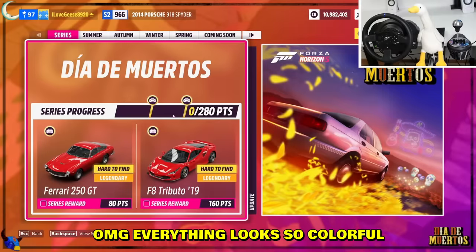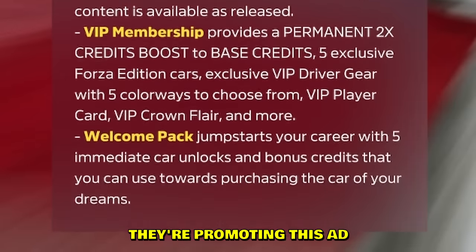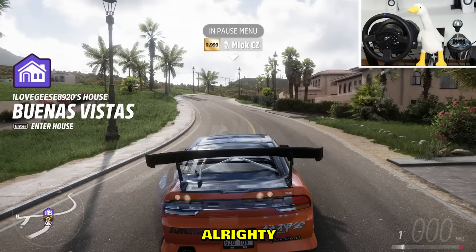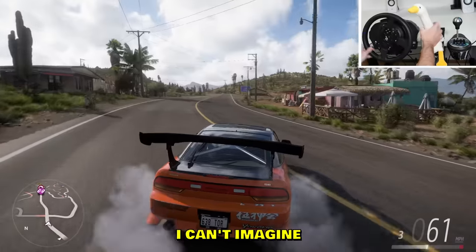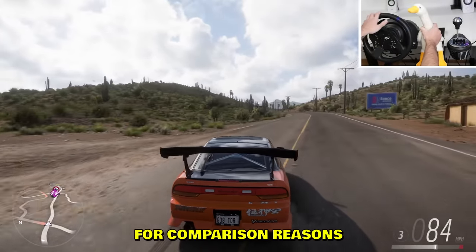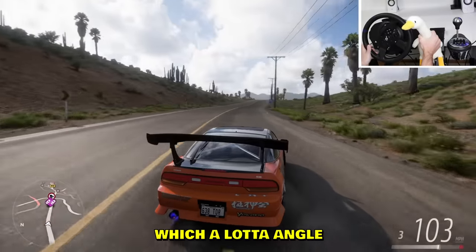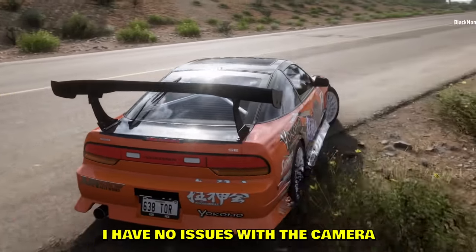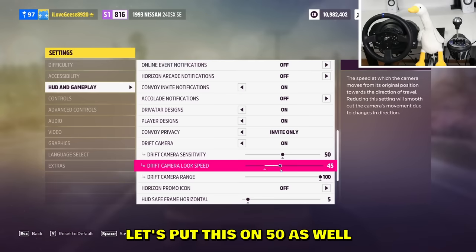Big update — massive drift camera mode. Oh my god, everything looks so colorful. Also they're promoting an ad in the game — I paid for this game and I'm getting ads. Alright, this is the default drifting camera. I like the default; I can't imagine the new camera is going to be better, but for comparison reasons, you're watching the default camera in action. It looks pretty good, I have no issues with it.